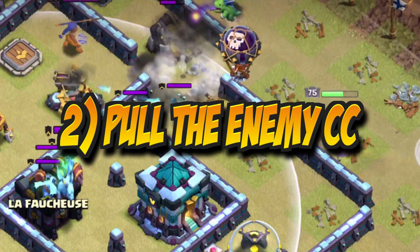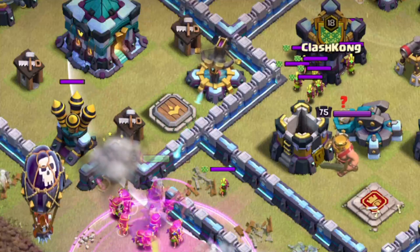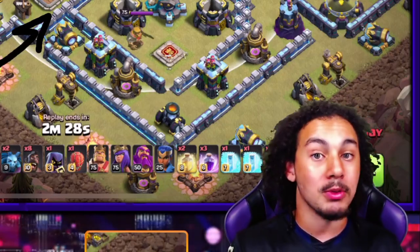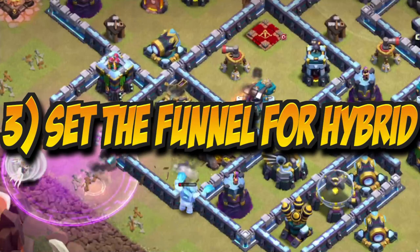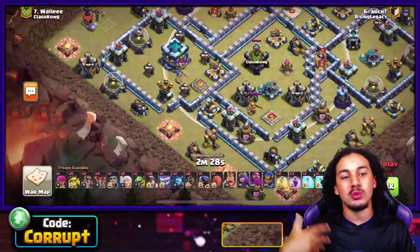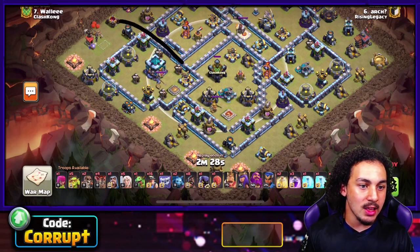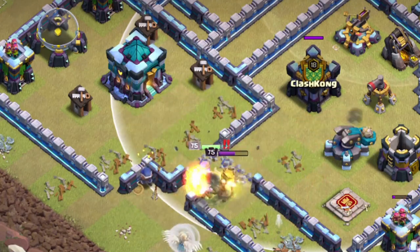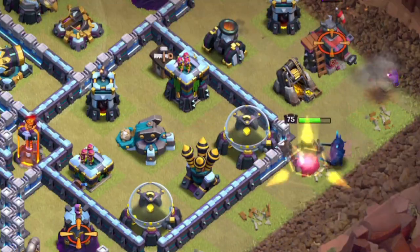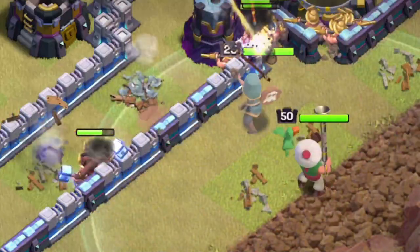Can you lure out the CC from that spot? In this case, you are indeed able to lure out the enemy CC. So with two of those factors met, you can actually use a Queen Charge here. But the third one also applies: can you get a funnel set on that same side? That is going to dictate whether or not this is a good area.